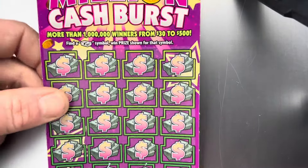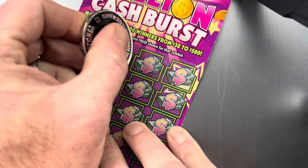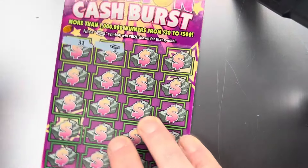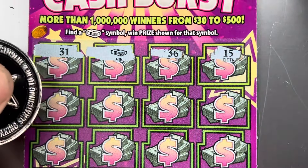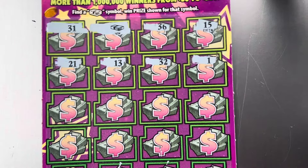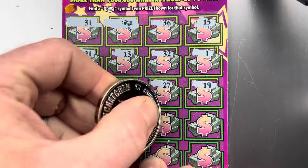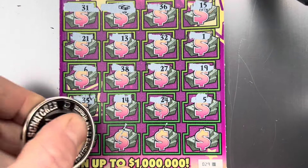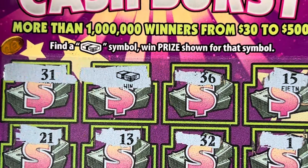We'll start with the $10 ticket. This one is a symbol-only game — just looking for that stack of cash to win a prize. The odds on this ticket are one in 3.44. Looking for that stack of cash... and there we go. Let me get a screenshot of that. See if we can find more than one. Black box special coming through — we had the single match jackpot potential, but this could be a ticket.